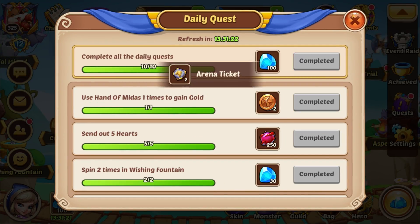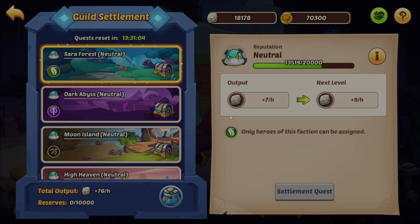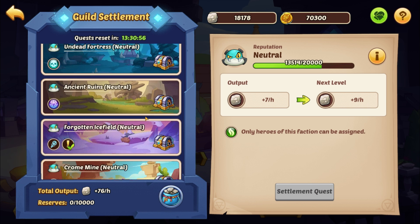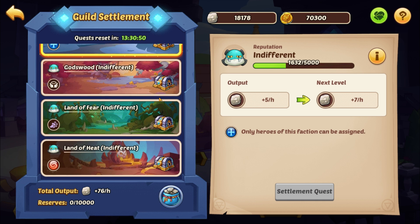Leaving that aside, back to guild settlement. What should I spend my currency on? The strategy — just to close the loop — is basically you're supposed to upgrade each one of these classes and Abyss one by one.